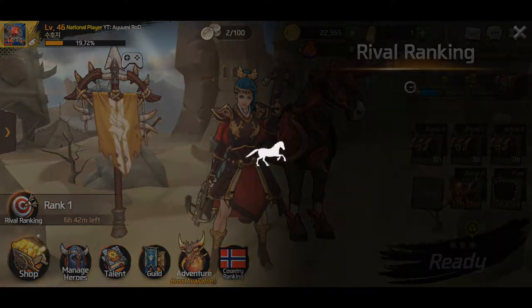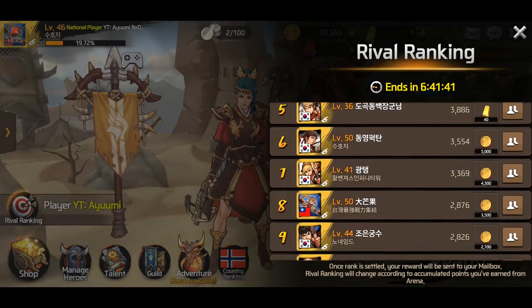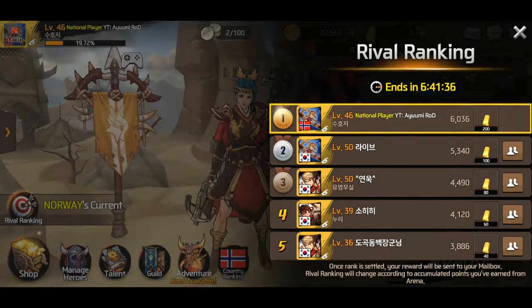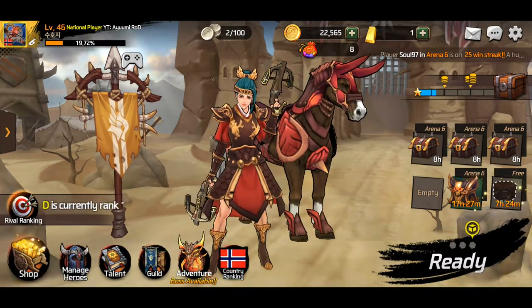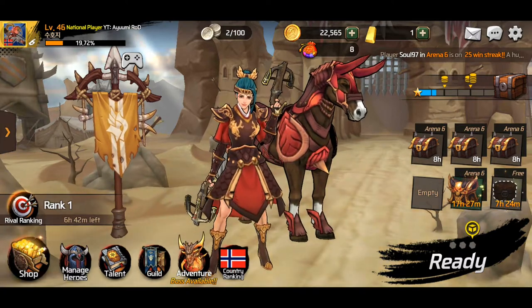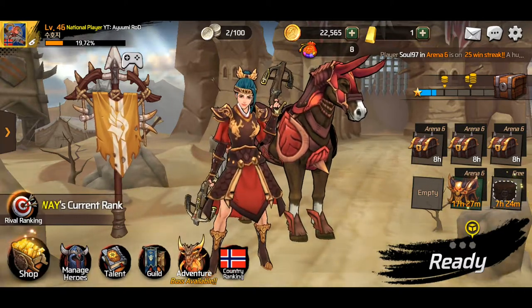Also, you have the rival ranking every 3 days. If you're on first spot, that's 200 gold ingots every 3 days; second spot is 100 gold ingots, etc. And if you are arena grade 6 — even if you're just at 19,000 to 20,000 arena rating when the season ends every week — you're still top 5%, which will give you another 100 gold ingots weekly.